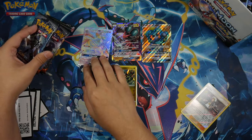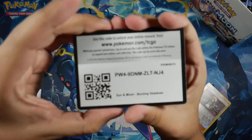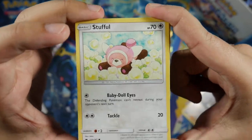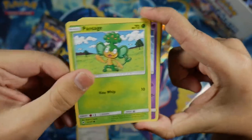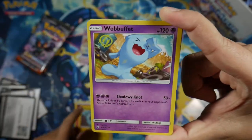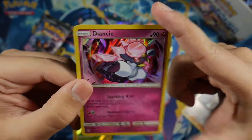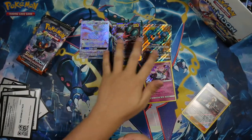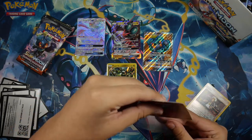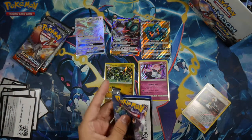Five packs left of this part one Burning Shadows booster box opening. So far I'm very satisfied with this box. In this pack we got a Stufful, Pansage, Croagunk, Pikachu, Pansear, Fairy Energy, Electrike, Wobbuffet, Whirlipede, Pansage Reverse Common, and for our Rare we got a Dhelmise Rare Holo! So far we've gotten three GXs and two Rare Holos. Any holo is a good holo to me.